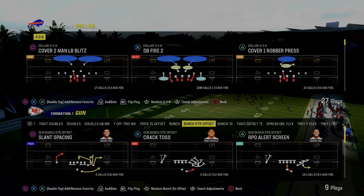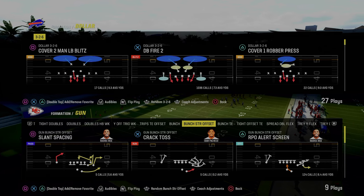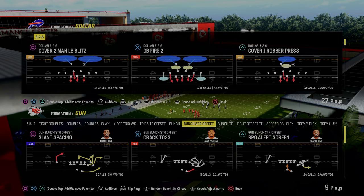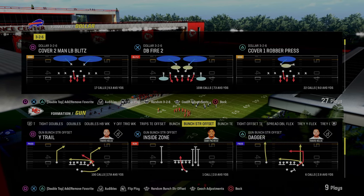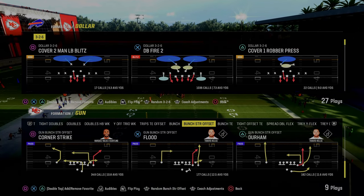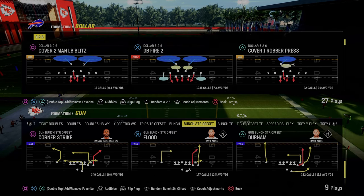Today I'm going to show you one of the coolest things you can do on defense in Madden 24, known as the cross man concept. We're going to apply this concept to defending one of the better formations in Madden 24, the bunch strong offset. You could apply this to gun bunch or trips — I just want to show the power of the cross man system.